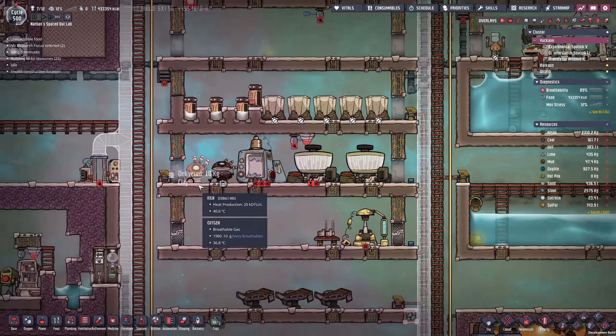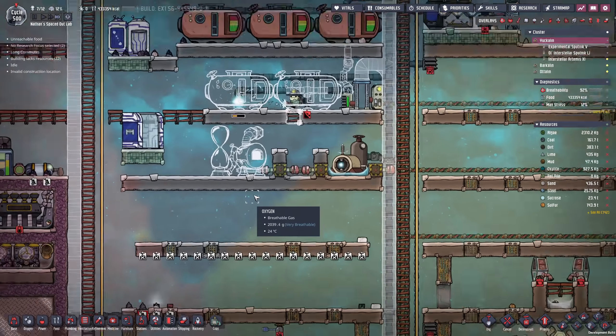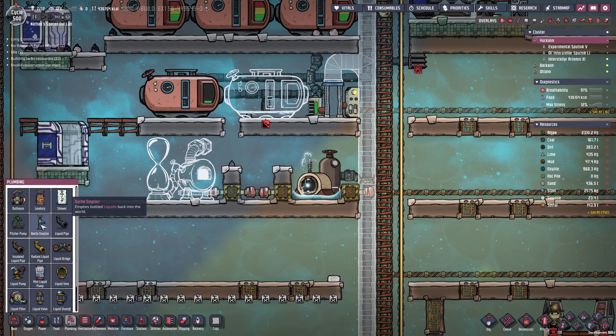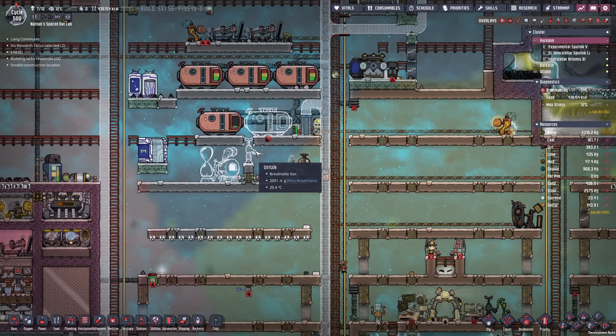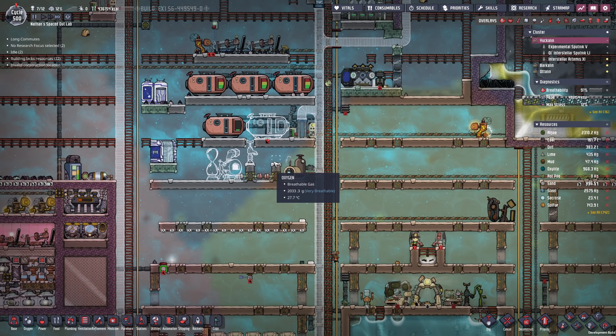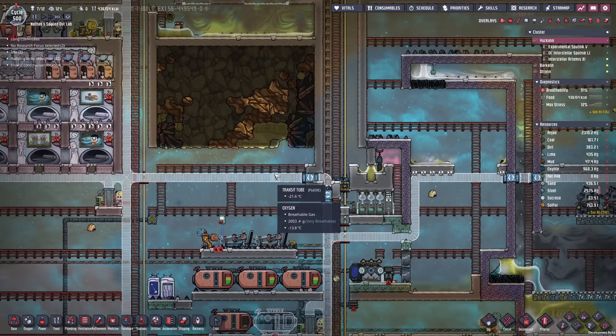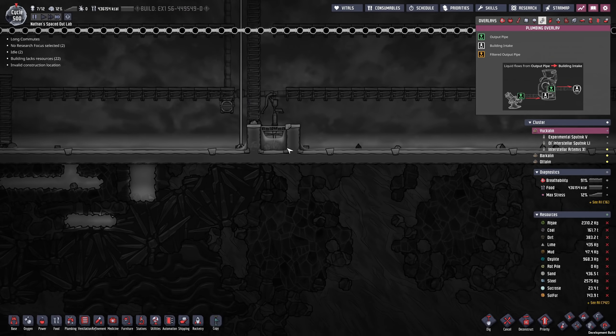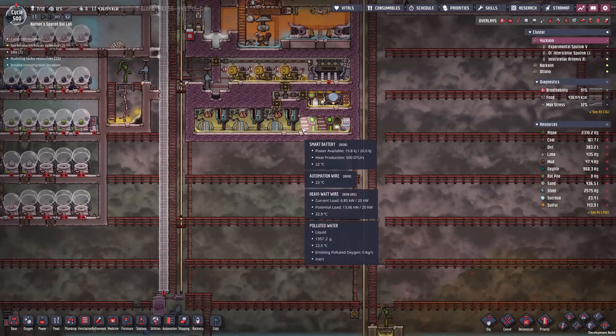The kiln is going for it — we should be getting the ceramic very soon. And here my gas reservoirs are also being built. One more thing we need to do is set up a bottle emptier here and I want to fill this up with some kind of liquid. I'm probably going to go for petroleum. I will once again have to dump it into the pitcher pump setup, but that is absolutely fine.